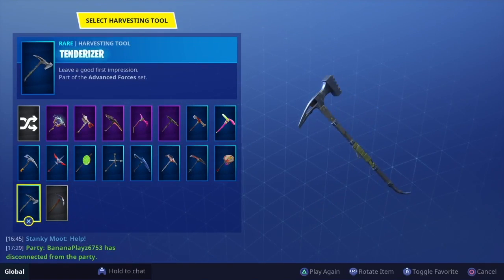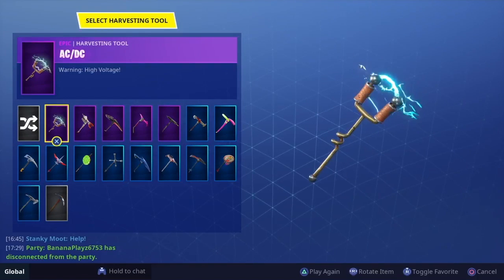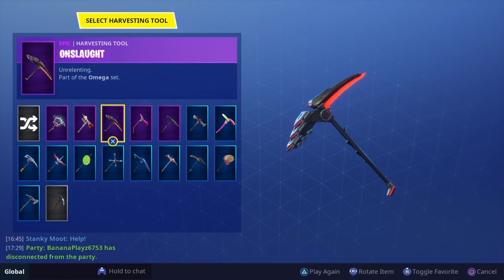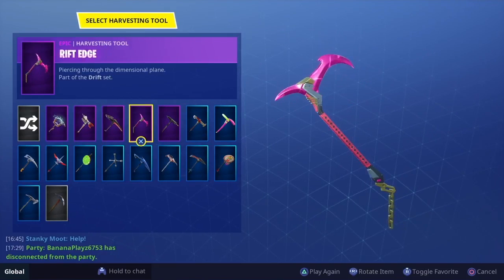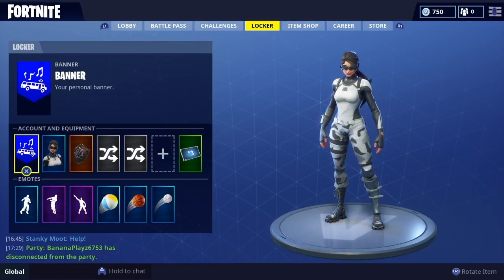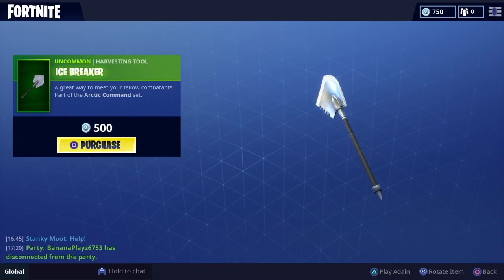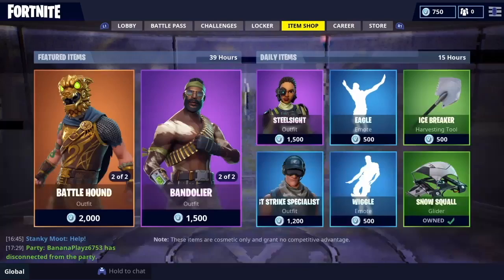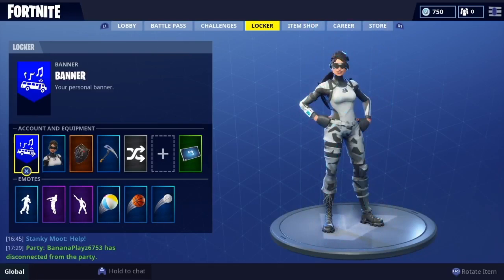A quick honorable mention: the Tenderizer — the second Twitch Prime one — you can use that, but it's not the best. AC/DC goes pretty well with it, and the Lightning Extract too. Omega's Onslaught pickaxe is good because it goes with pretty much everything. Rift's Edge has to be second on my list — it looks good with everything. The Axe Blader is also a good option. The actual set pickaxe is the Icebreaker — still really cool, but I reckon Cliffhanger is better.